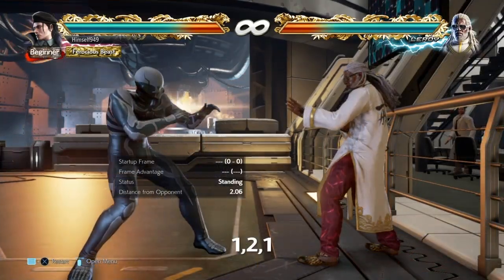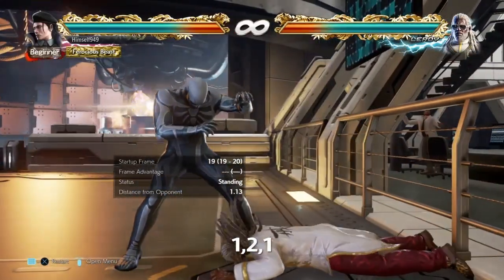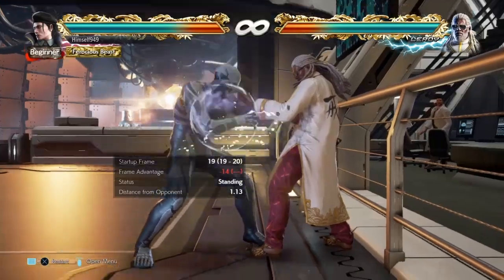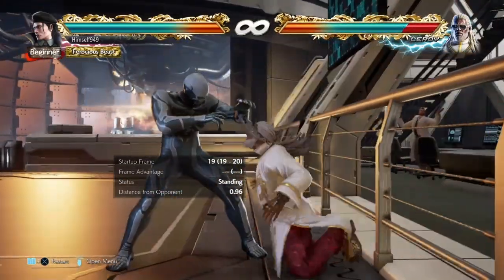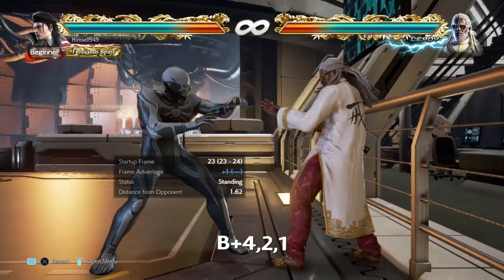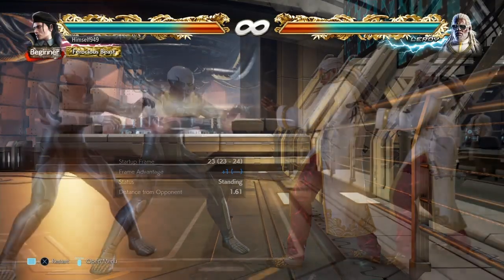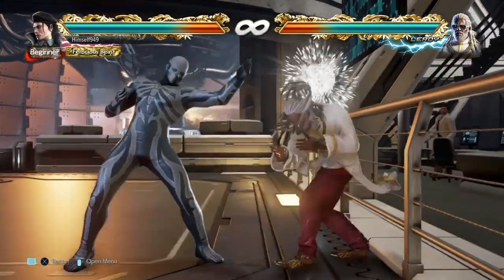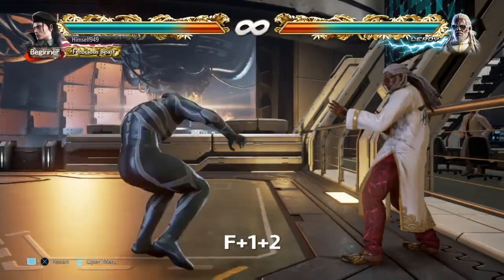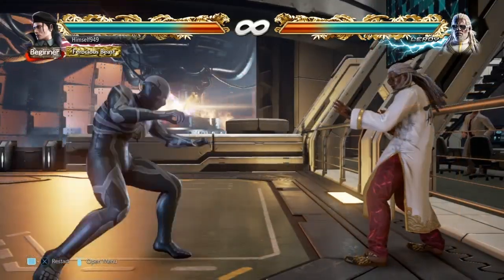The sixth option is 1-2-1. This is also minus 14, so it doesn't seem too good. But what makes it stand out is that it's a counterhit combo. One way to set this up is back 4-2-1. The last hit is plus 1 on block and most people don't realize it, so when they go to attack, 1-2-1 gets them splatted. The only downside is that you can't confirm it. The seventh option is F1+2. This is for long-range punishment and pretty much nothing else.